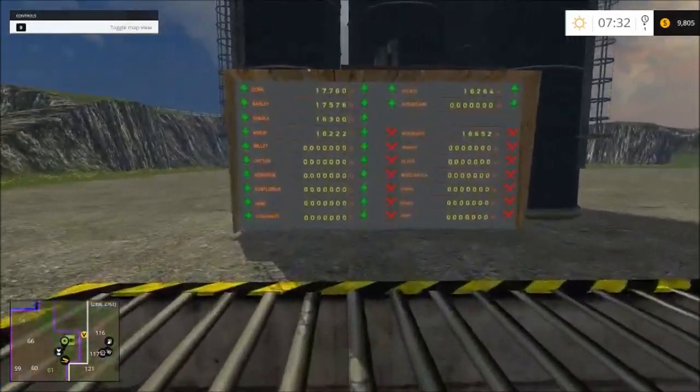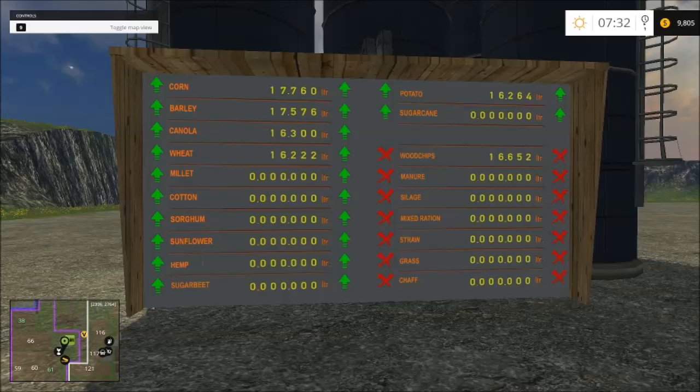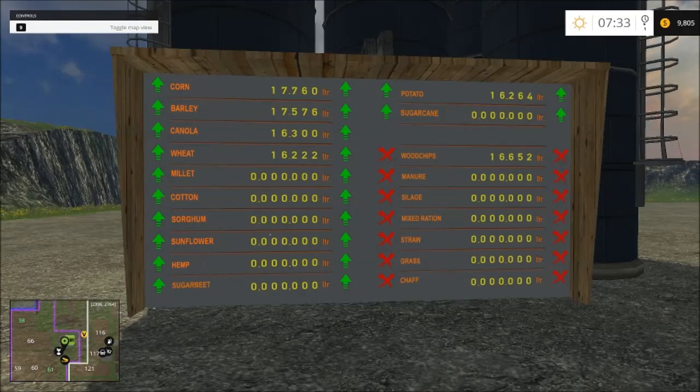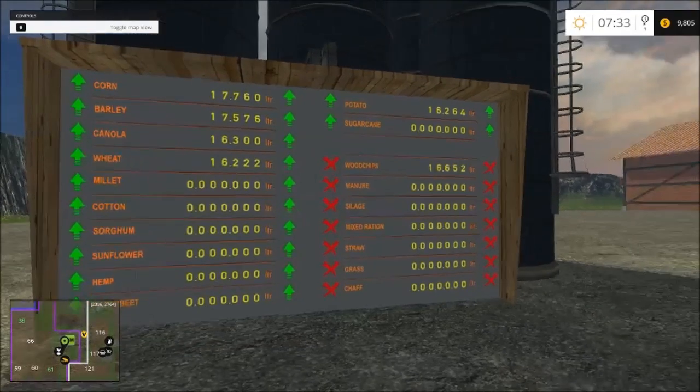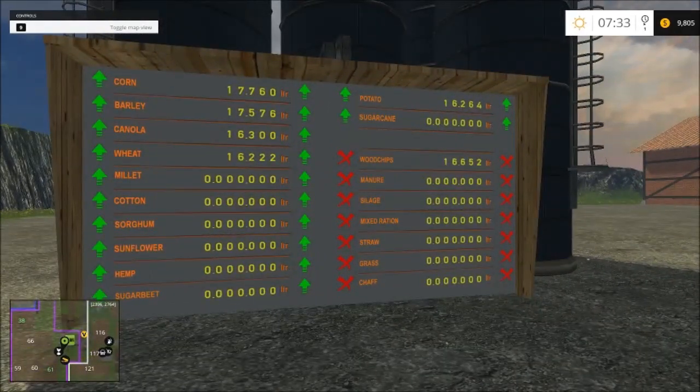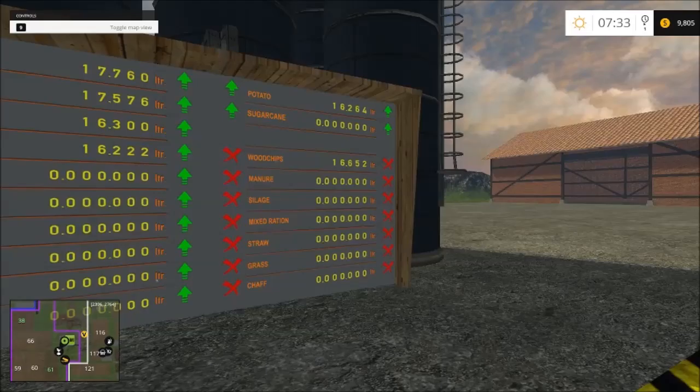Crops in this version include your standard corn, barley, canola, and wheat, plus millet, cotton, sorghum, sunflower, hemp, sugar beet, potato, and sugar cane. The green arrows indicate you can dump product in if on the left, or take product out if on the right. Red means you cannot put it in or take it out — so when you get to a station it will let you know whether you can dump or take out of that silo.